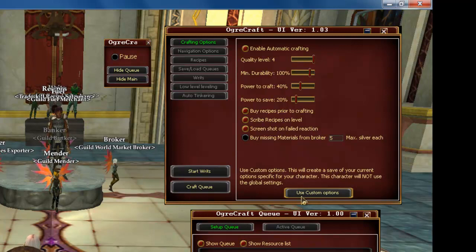The button below that says Use Custom Options — if you click that, it'll use custom options for only this character. Otherwise, it'll use the global configuration.